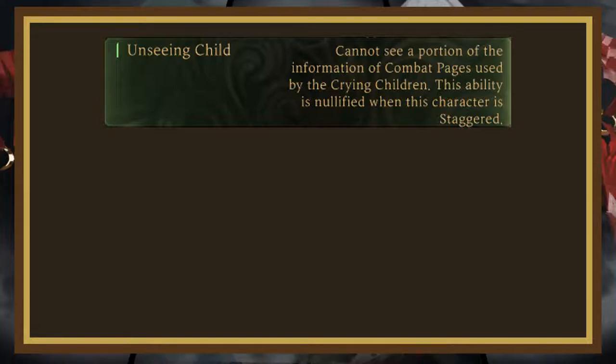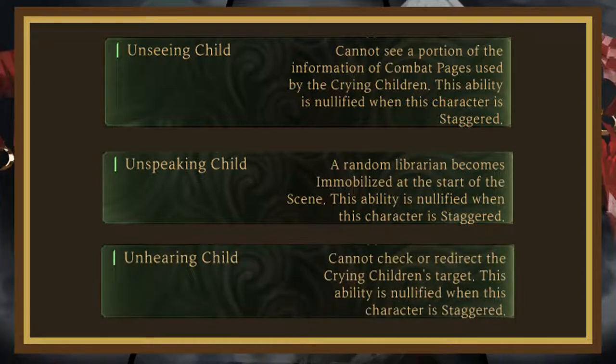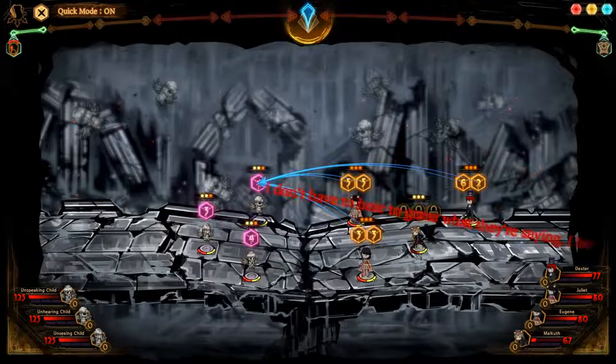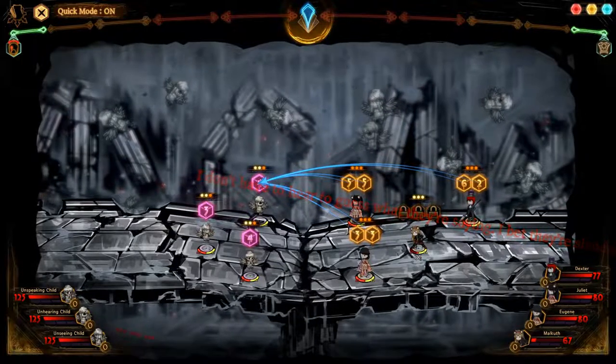All of the children have a unique passive that gets disabled when staggered. The unspeaking child immobilizes one of your librarians, and the unhearing child makes it so that you can't see clashes or redirect pages. These might not seem so bad as the children don't have a lot of stagger resistance, but staggering the enemies doesn't change the resistances. This is because of the A Precarious Mind passive, which forces you to win a clash against a certain die that has an effect randomly added to it. Because of this, I'd recommend staggering the unhearing child first, so that you can clash into all the pages that want to stagger them. After doing that, the rest of the first phase is a cinch.